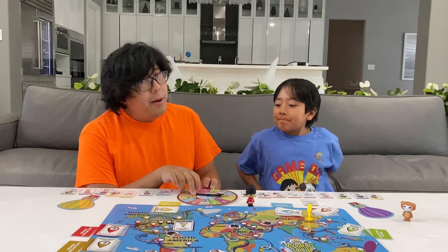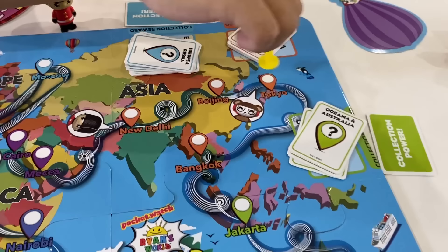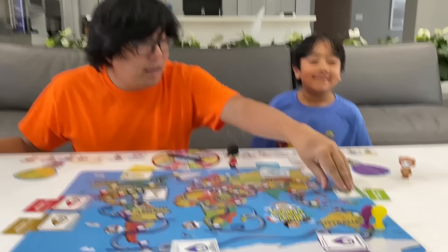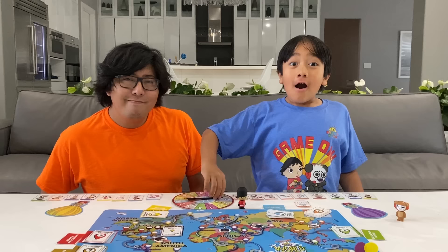My turn. Five — one, two, three, four, five. I landed on Christchurch. So I get to draw one green card. I got Australian Ryan.